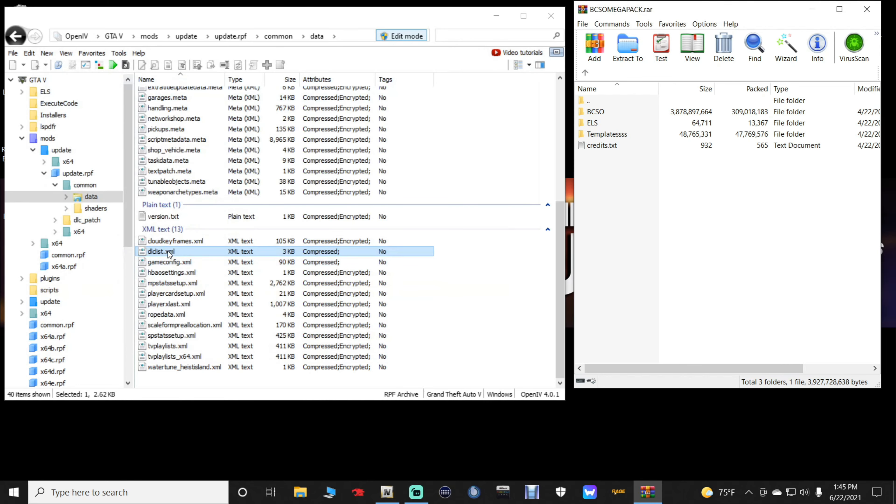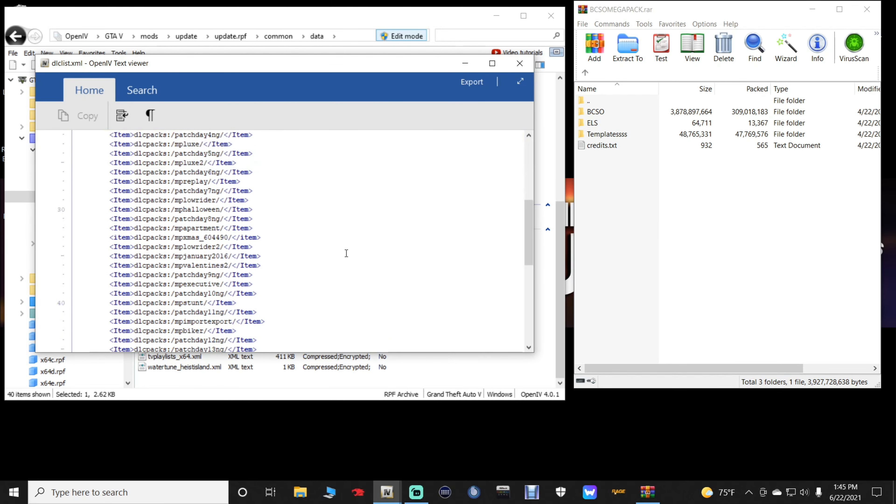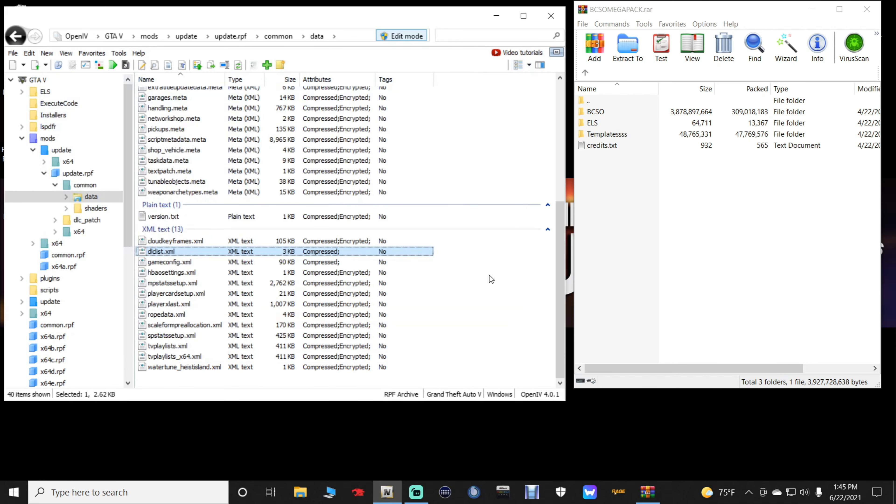Once you have that, go ahead and click Save. If you want to double-check, you can double-click on the dlclist.xml, scroll down, and you will see that your BCSO item line is now listed there. All right, let's close out of this.